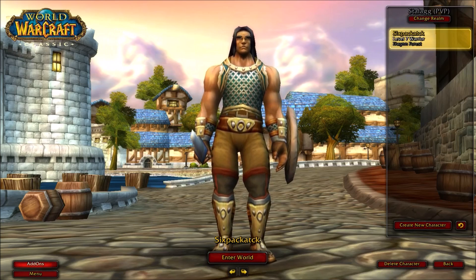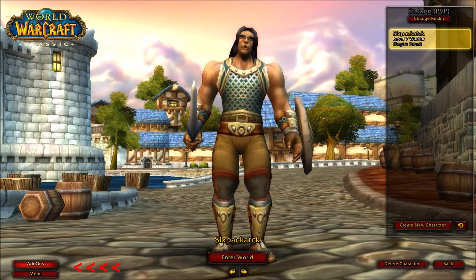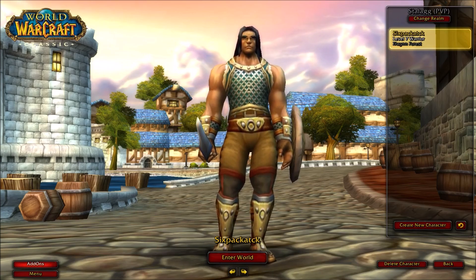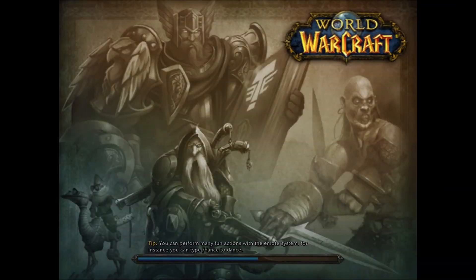If we look at my game here, at the bottom left corner we're going to see the add-on button — that's a good sign, it means I put my add-on in the correct folder and everything should be working fine. Let's click on that. We can see I have Questie version 3.69 and everything looks good here. Now let's go into the game and take a closer look.